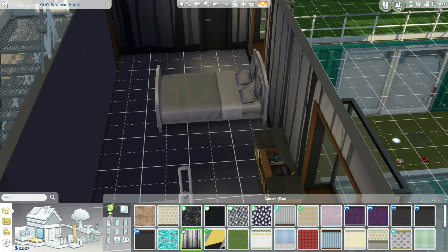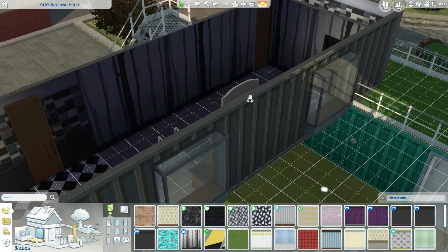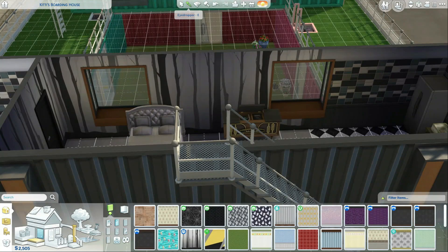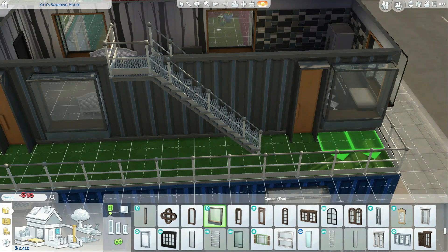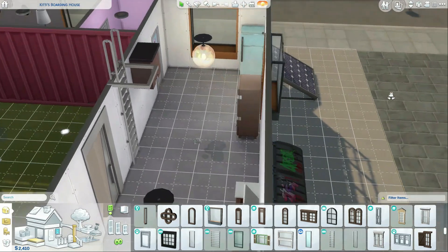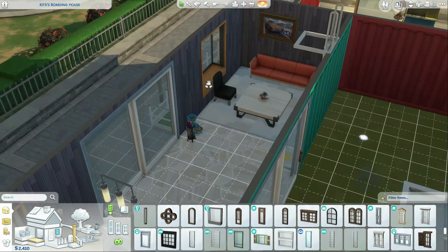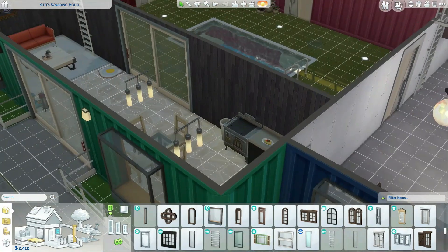We'll fix it up later so that all the furniture kind of matches, but for now we'll leave it like this. Why don't they have a window on the other side? Oh, because there's stairs. They should be able to get a window right here — yeah one could fit. One over here looks weird though. Also while we're in build mode, I'm going to buy a fish tank because Zach got a fish.